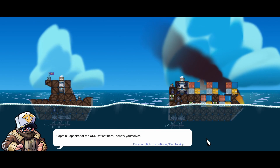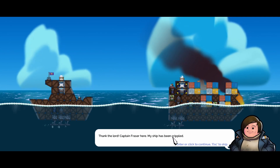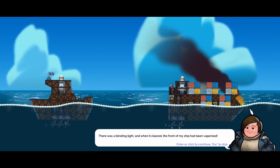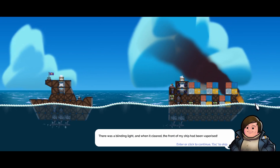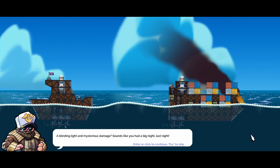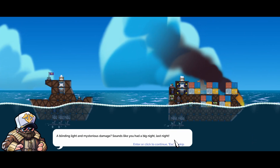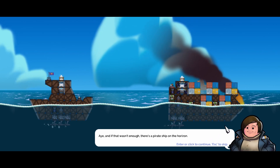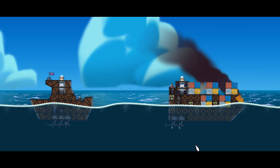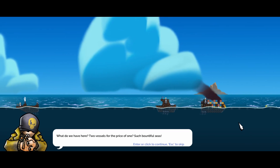Captain Capacitor of the Unster Fiat here — identify yourselves. Thank the Lord! Captain Fraser here, my ship has been crippled. There has been a blinding light and when it cleared, the front of my ship had been vaporized. A blinding light and mysterious damage — sounds like you had a bad big night last night! And if that wasn't enough, there's a pirate ship on the horizon. What do we have here — two vessels for the price of one?